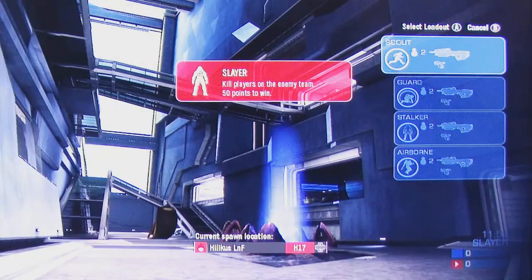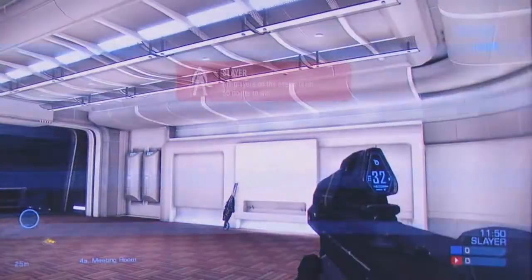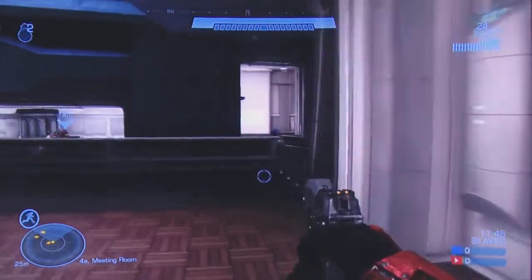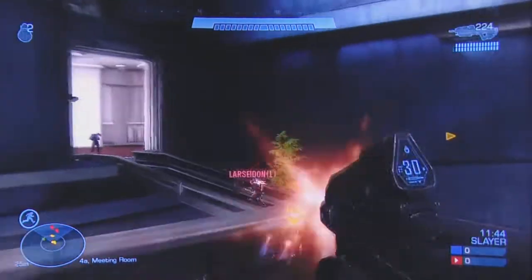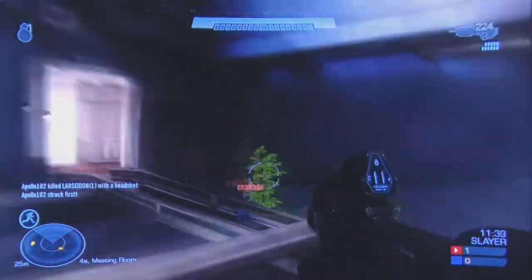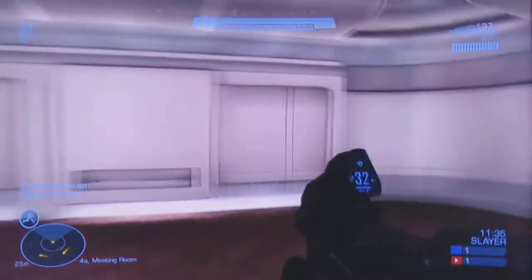When you launch a game, you instantly choose which kind of soldier you want to be — there are normally four different options. You can choose between having speed so you can run really fast, jetpacks which everyone wants, and invisibility, which is kind of hit or miss because people have got used to seeing what it looks like when you've got your cloak on, so they can still see you coming.